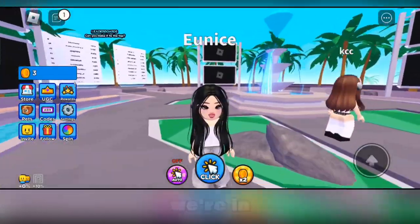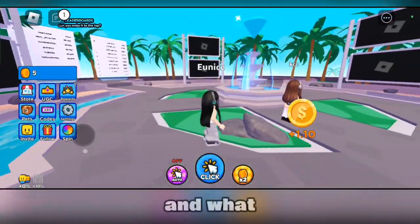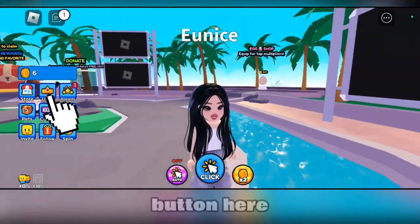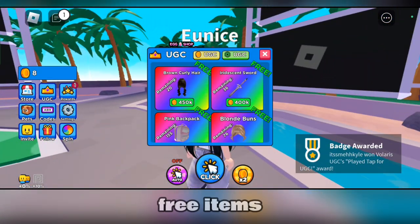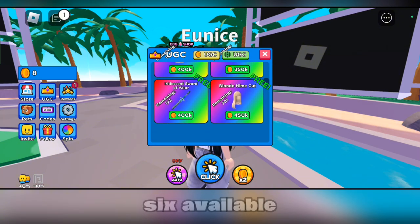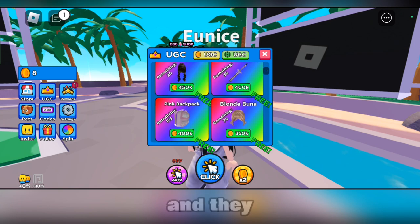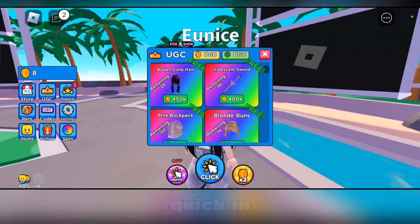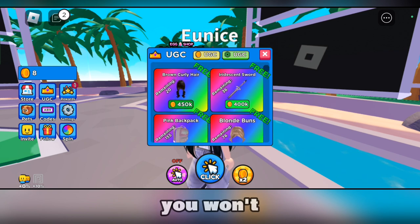Okay, so we're in the game now and what we're going to do is click the UGC button here to see all of the available free items. We have six available items right now, and they do have limited stocks, so you have to be quick in getting these so that you won't run out.